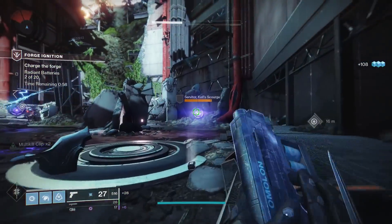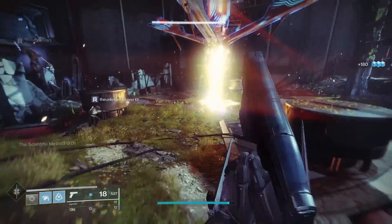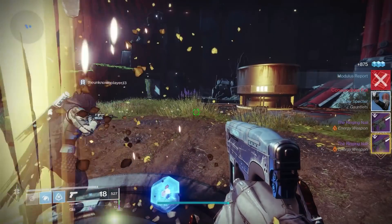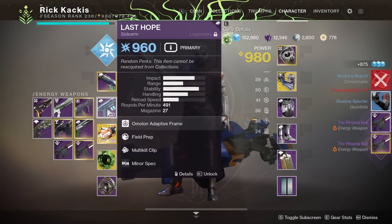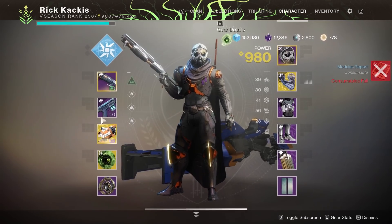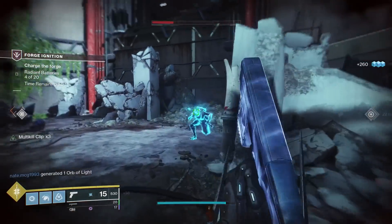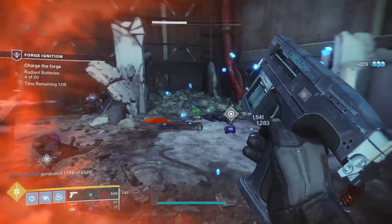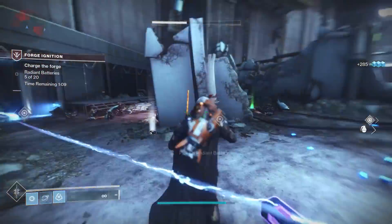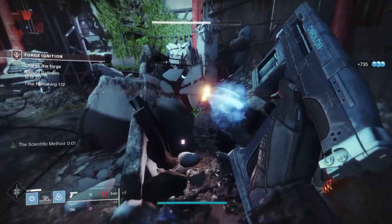However, in a stroke of good luck when getting the gameplay for this video, I randomly did a forge and finally got the Firefly Rampage god roll — the curated roll for the Ringing Nail auto rifle that I've been going for since Season of the Forge. So over a year, almost every time I'm doing forges, I'm putting in auto rifle frames and I finally got it today. I think maybe the RNG gods smiled down upon my misfortune with the Last Hope. But let's talk about why is this weapon so good?